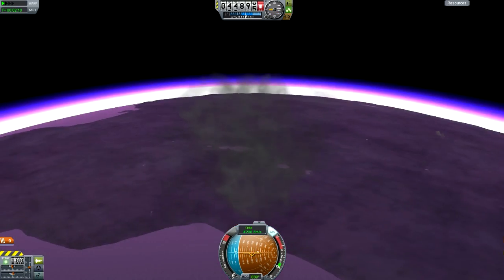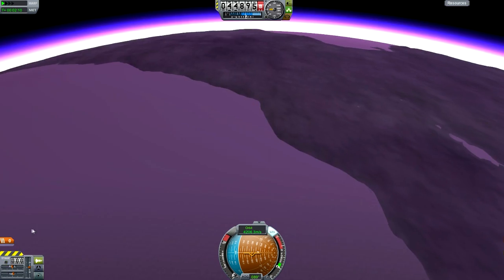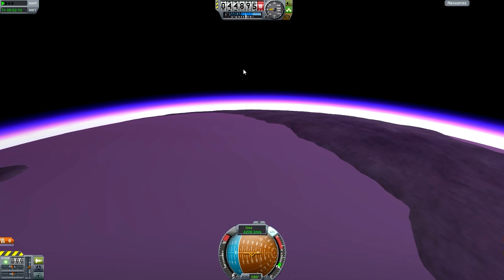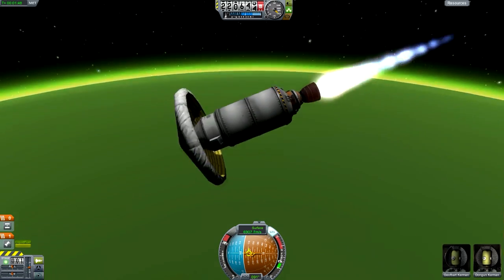There aren't too many parts in this mod — just a couple of heat shields and some decouplers. Just fairly simple. And each heat shield has a different size. This is the heat shield, pretty much the biggest heat shield, I think.